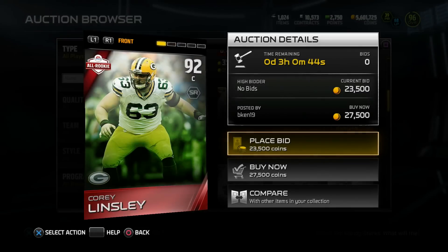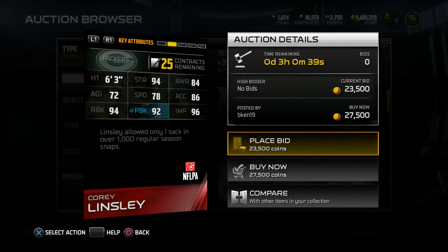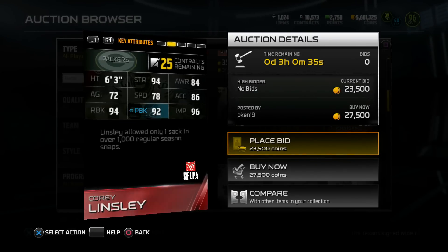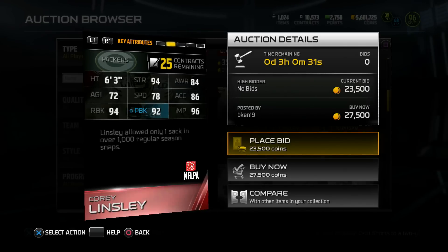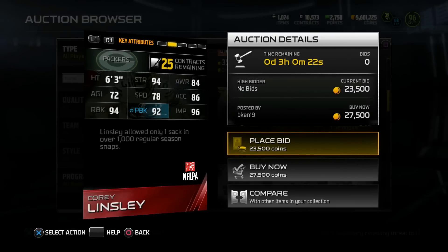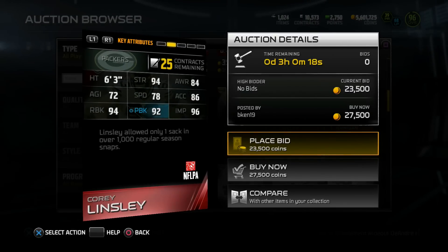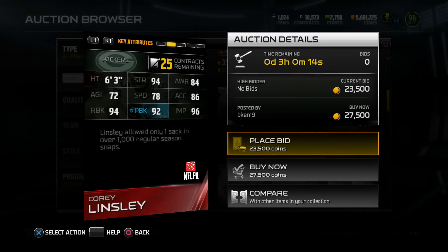Next up, we got Corey Linsley. We already heard some pretty good things about this card. 92 overall center, 6'3". 94 run block, 92 pass block, and 96 impact blocking — very balanced. Only going for about 20-25K right now. If you're building the trenches, check out these all-rookie and final edition players — they're great if you're on a budget. Linsley allowed only one sack over 1,000 regular season snaps, so he had a great rookie campaign. 94 run block paired with 96 impact block is pretty freaking good.